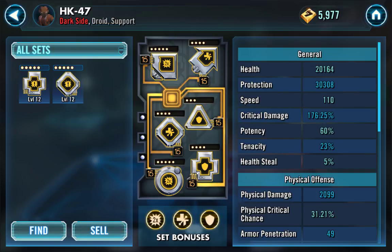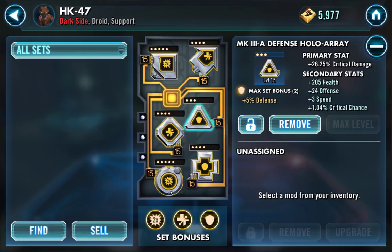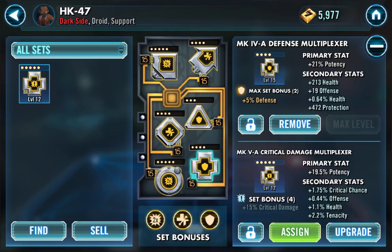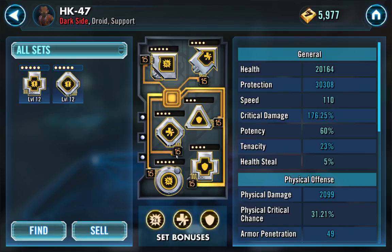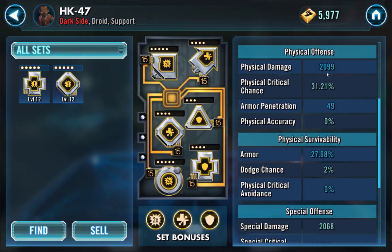That's going to put him up to 206.25% right now, which is still really good with the additional 30%. His potency is at 60% — it's just this 21% from one mod. Once this mod is at level 15, it's already going to give me up to 63% potency. If I use the two-piece potency mods I was looking at, that's going to give much better potency. However, I'm not sure if I really want potency mods here, because if I do potency mods I'll lose out on critical damage since I won't have enough space for critical chance too.